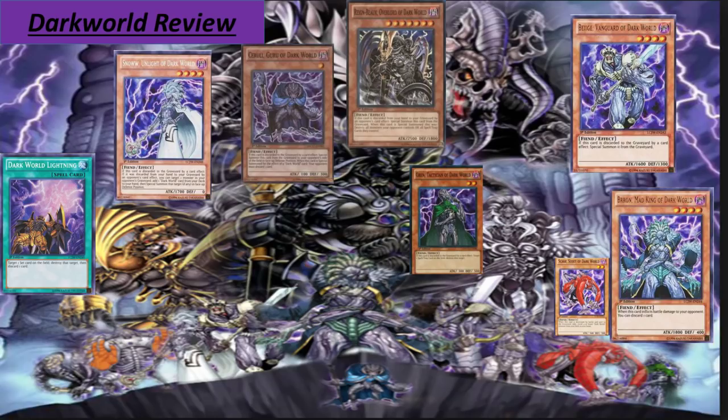Next we have Ceruli — a Level 1 monster. If this card is sent to the graveyard by a card effect, special summon it from the graveyard to your opponent's side in face-up defense position. When this card is special summoned this way, your opponent must discard one card. Basically it's a trolling card which I think adds some viability for the discard effects.